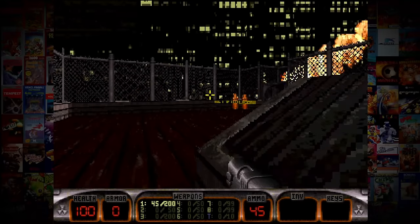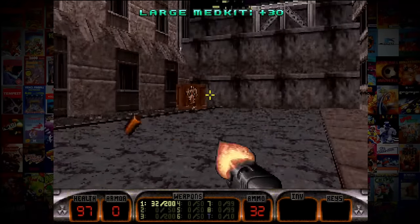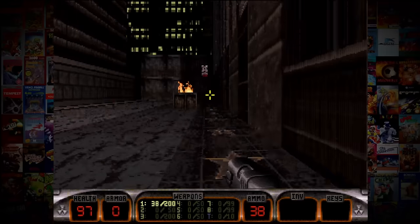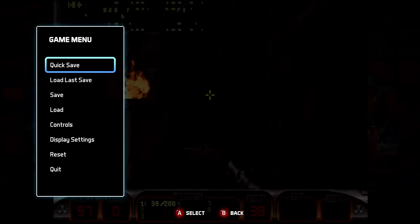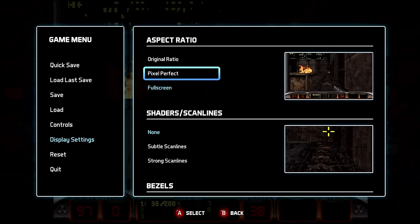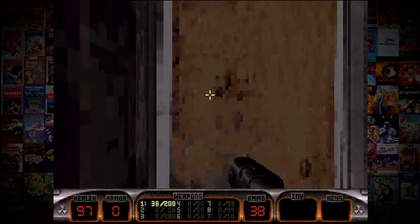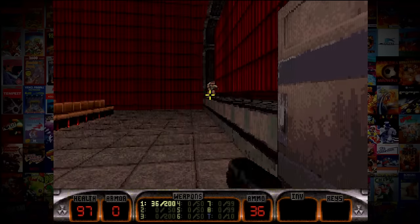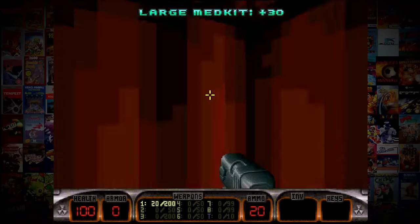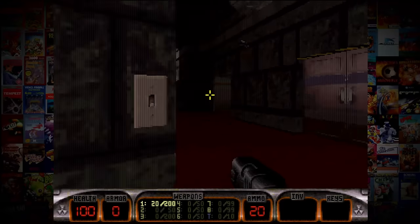Here's Duke Nukem 3D Total Meltdown — I believe this is the PlayStation 1 version of the game. Obviously it doesn't look as good as the remastered edition we got for the 30th anniversary World Tour, but I still think it looks pretty good. You have a couple of different display settings — original, full screen, and more. It's fricking Duke Nukem, man. Like a time when you were a kid and you'd go over to your friend's house and he'd be like, 'Yo, we got Duke Nukem!' and you'd be like, 'No way. Your parents let you buy that?'